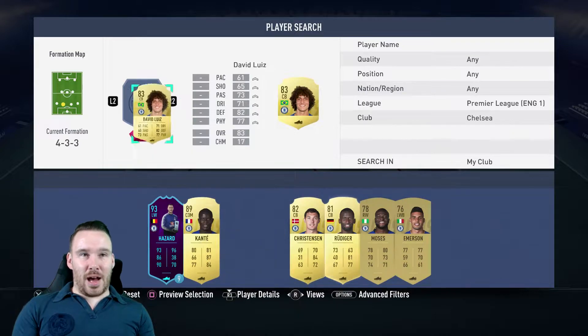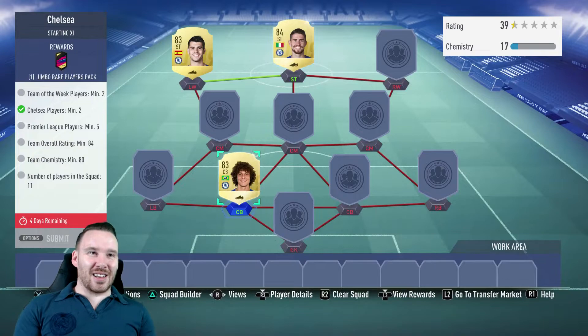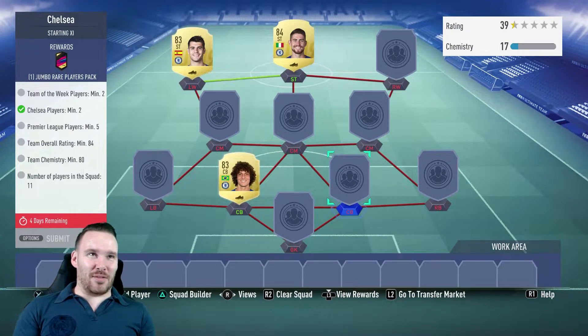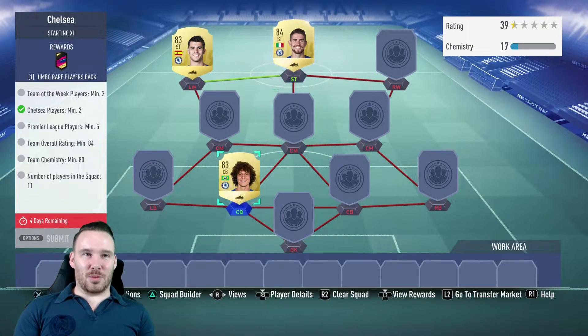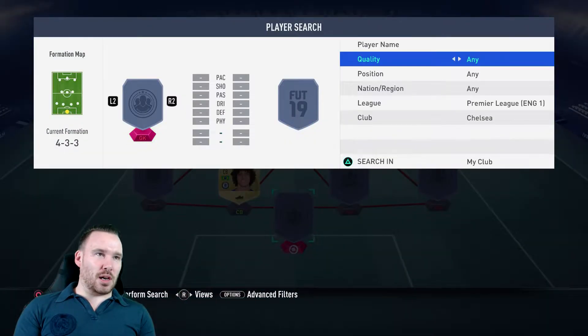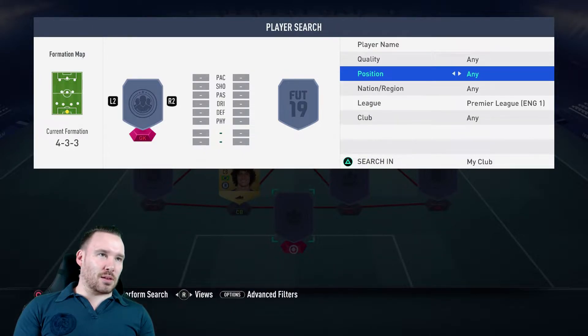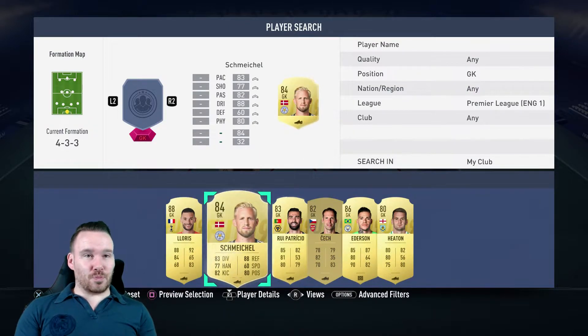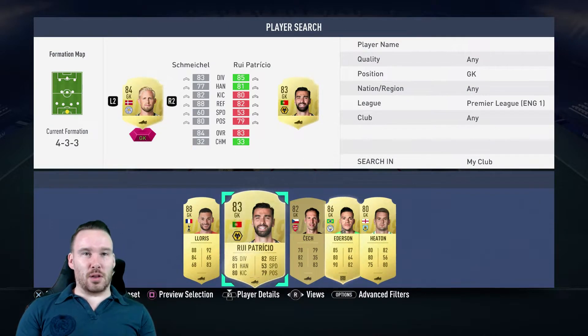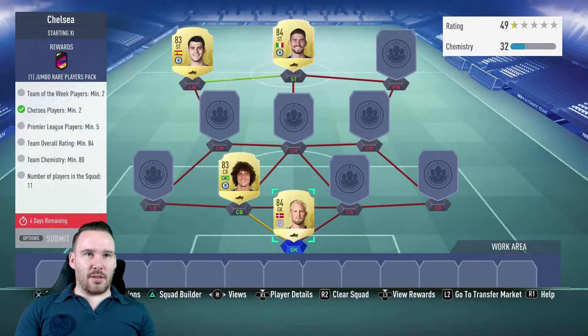The thing you've got to consider here is you need to have high-rated players because they need to hit that 84 overall rating, and the chemistry as well - you can't just have sporadic players. Looking at Premier League goalkeepers, I'm thinking of Peter Schmeichel. We'd definitely go with Loris because we've just got him, but we've got Peter Schmeichel so we'll stick him in there - that's a link there with Willian.